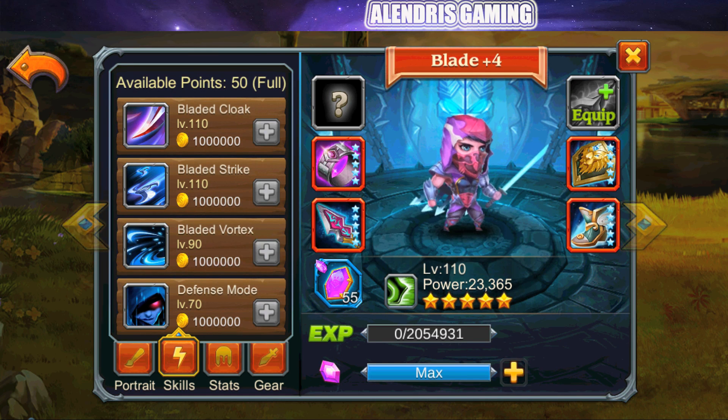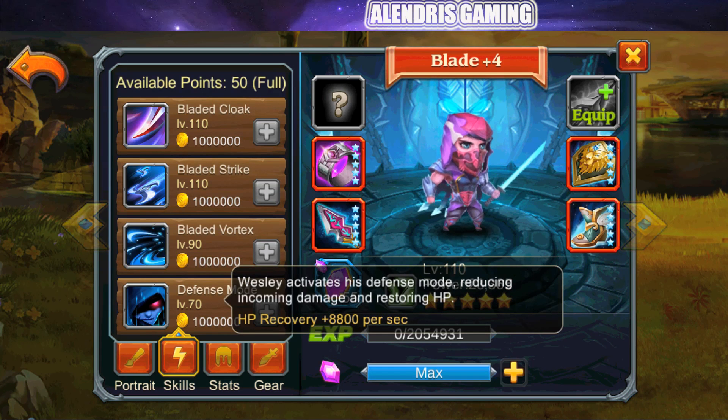Finally, the purple skill, Defense Mode: Wesley activates his defense mode, reducing incoming damage and restoring 8,800 HP every second. It's an interesting skill because Blade is an agility hero in the front lane, and even though his stats don't look too squishy, it's important to have something helping him survive.